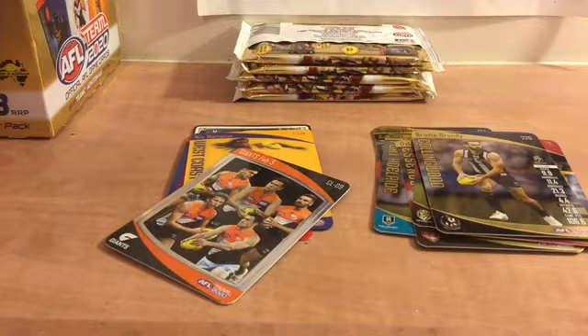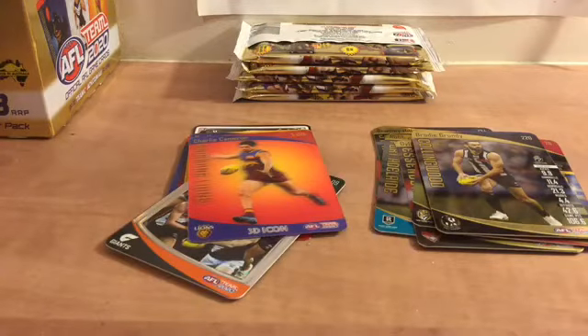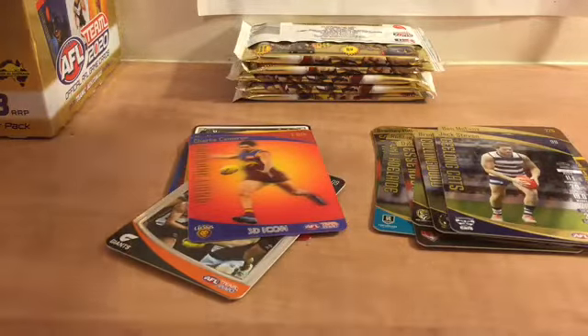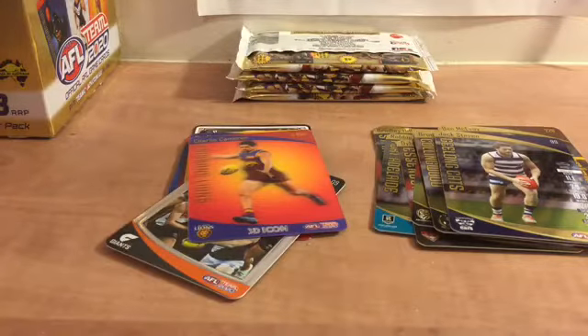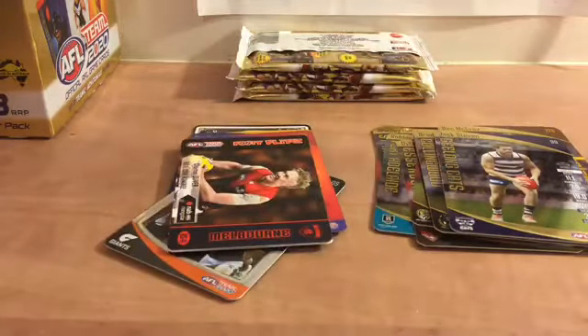Another black line card. Got a Charlie Cameron Radio Icon — already have that. Jack Steven and Ben McEvoy golds. I haven't got any Colton special cards yet across all these packs — I don't think they've even had a Colton common card. That's why I love the Colton special cards. Not very good luck. Got a Melbourne Footy Flip — I've hardly got any Footy Flips whatsoever, only just over a page of them altogether.